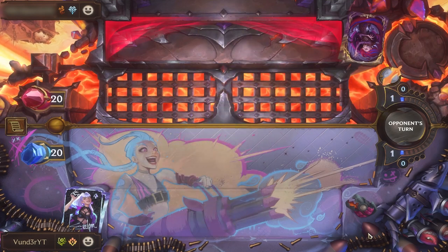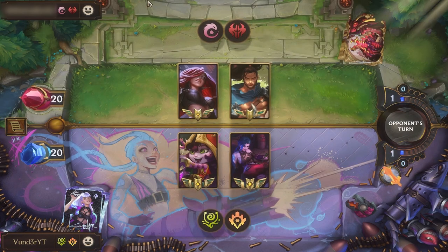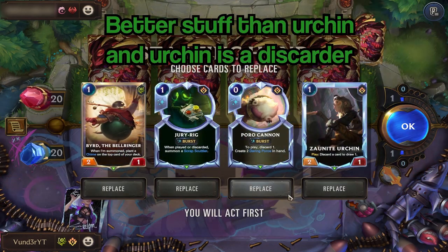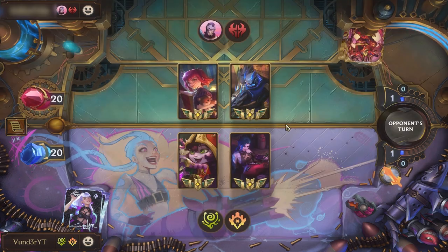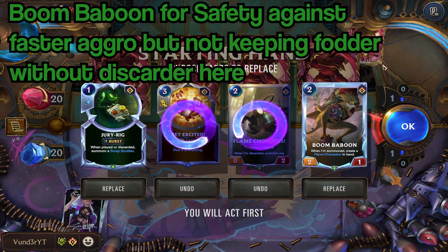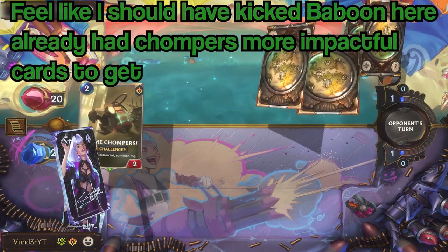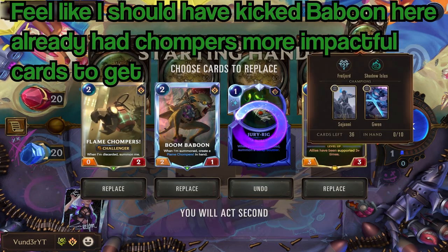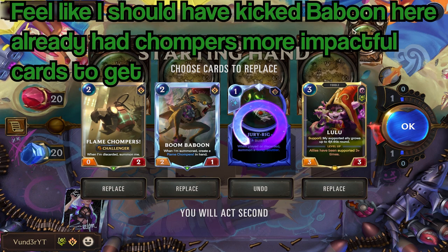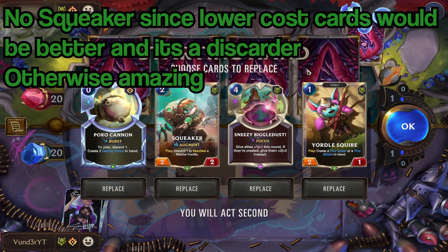General mulligan: most of the time we are looking for our 1-drops, Lulu, and combos of discarders and discard fodder. The main idea is to set up an early curve that doesn't brick in the early game, except in bad matchups that require certain cards to win. I would keep one discarder in the opening hand without discard fodder but not two. Jinx is basically never kept in the opening hand because she is a sitting duck if you can't level her as you play her. If I have Lulu I will keep Flame Chompers or Boom Baboon for the Lulu-Chompers combo. Boom Baboon is ok if you have a 1-drop or curve, but there are usually better things to draw if keeping it by itself. There are certain combo hands to keep like Porra Cannon plus discard fodder, or Boom Baboon and Biggle Dust into decks where you don't have to worry about your units being removed and you are attacking on turn 4.